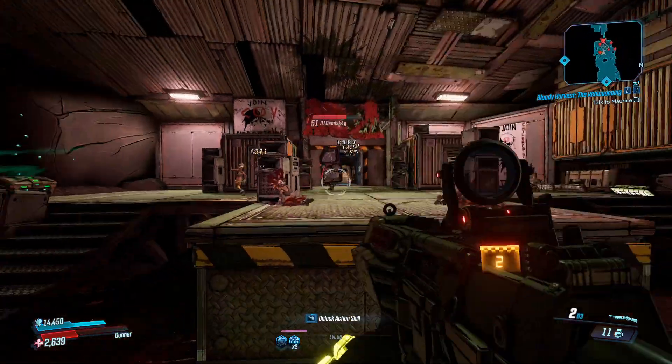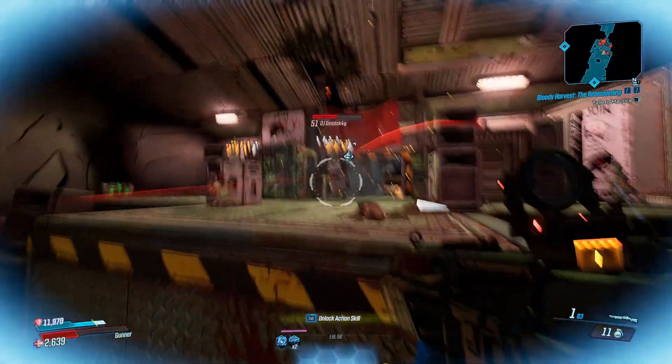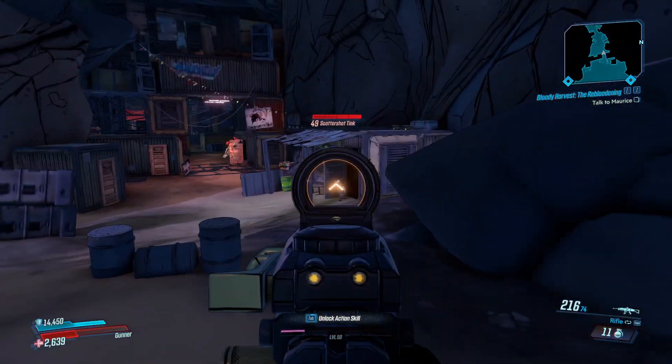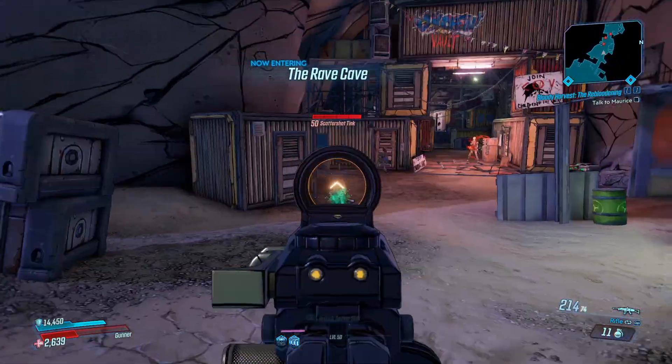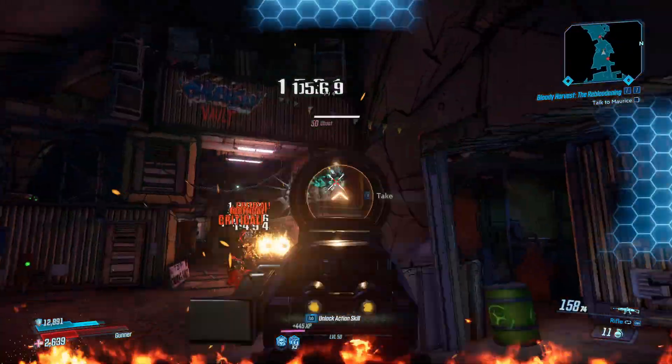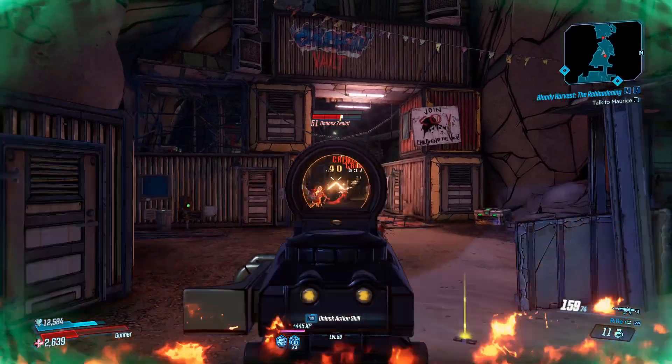To get this weapon, we'll be farming the target of opportunity on the Splinterlands known as DJ Deadskag. Head to the spawn point located here on the map, and from here if you do a U-turn to the left, you'll enter a COV nest. There's a small little area at the beginning, and then there's a bigger area before another smaller area. In this big area, DJ Deadskag will spawn at the end.